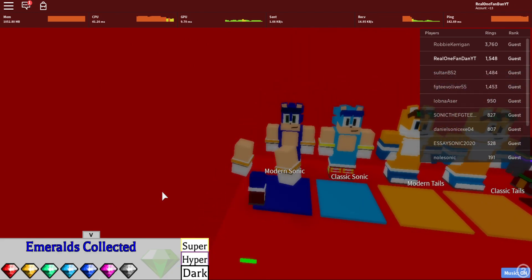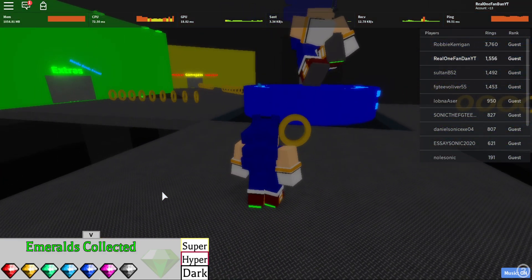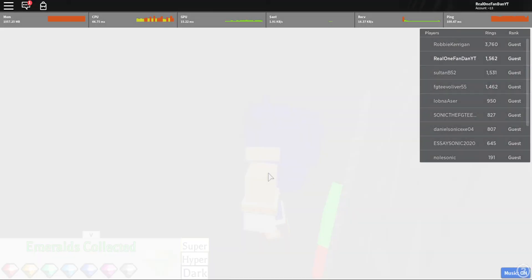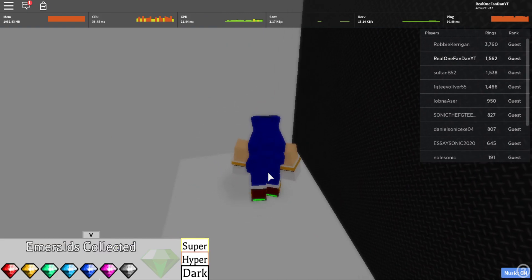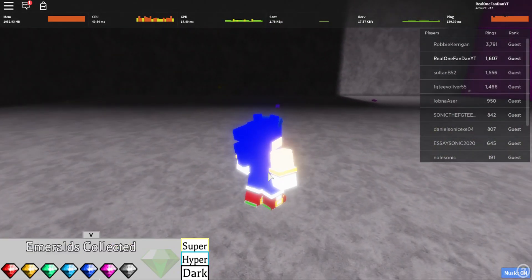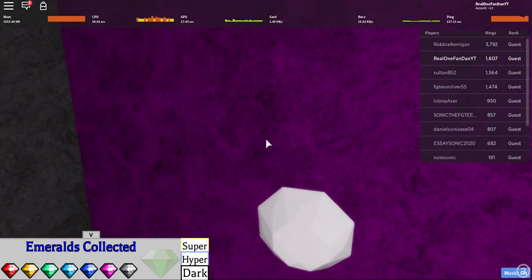You can choose to be Modern Sonic or Classic Sonic, and then you go find them. The first one is right here — that's the blue one. Then you need to go over here and back here, and that's the red one.